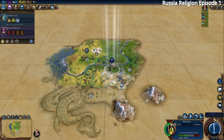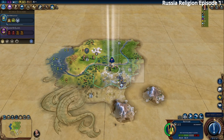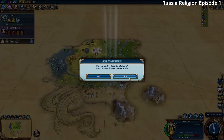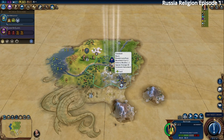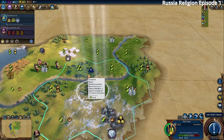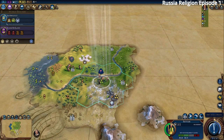We could settle on the diamonds, but we want to settle on fresh water and on the river. We have a nice three-food tile here, so we'll grow quickly, then work the faith tiles. We'll probably also work the diamond tile for gold. Let's settle the city — it's on a marsh, which is interesting. We consider moving one tile over since there might be tundra there.